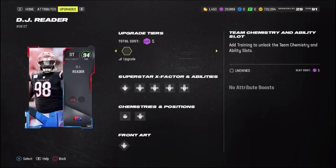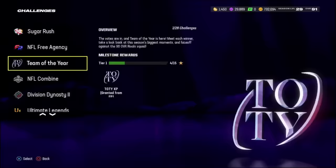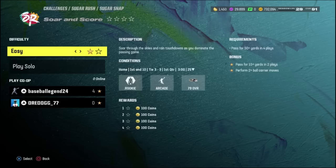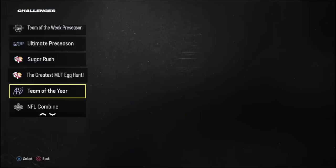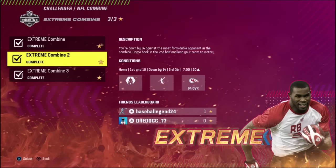Start of day two, I ended up buying this 94 overall DJ Reader - I saw him at a fair price, so I was like, why not go ahead and get him? Of course, we had to continue grinding, and that means solo challenges. I was thinking, why not go ahead and do the Sugar Rush ones first, since this is the newest promo that just dropped. And whenever I tell you it took a couple of hours - it did take a couple of hours - because I did all of the Sugar Rush challenges, the Team of the Year challenges, and the NFL Combine challenges, which included the Extreme Combine challenges for Darren McFadden. These challenges are a massive pain - the CPU absolutely just cheeses.